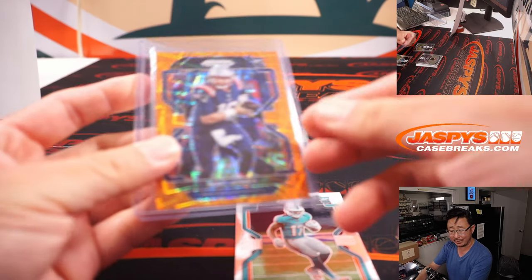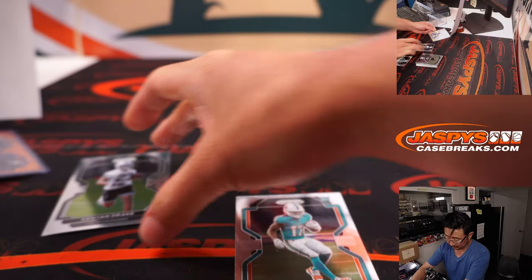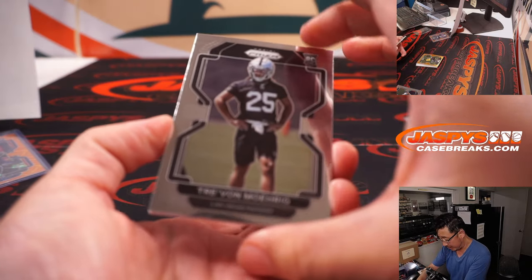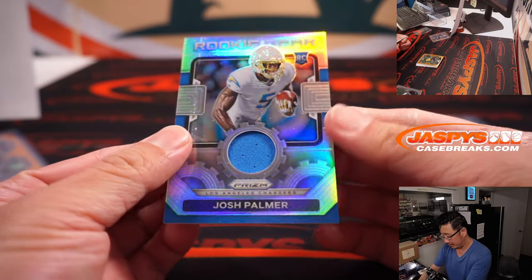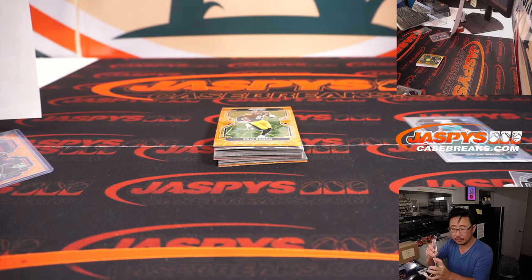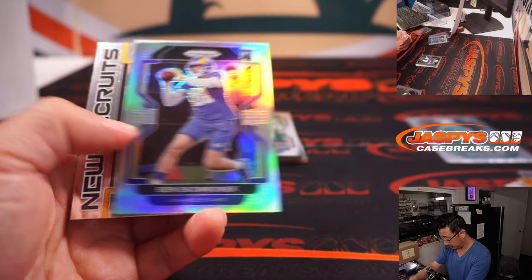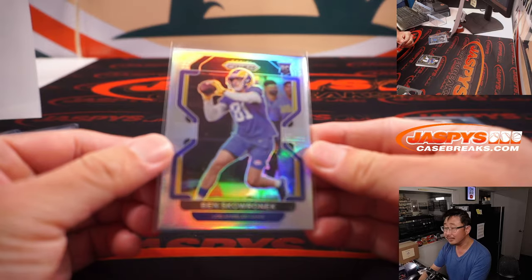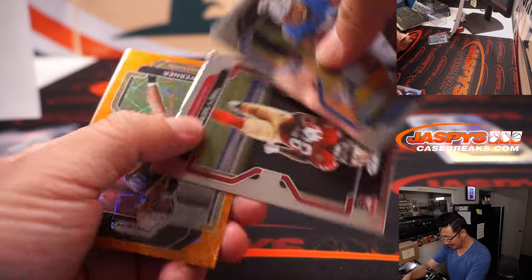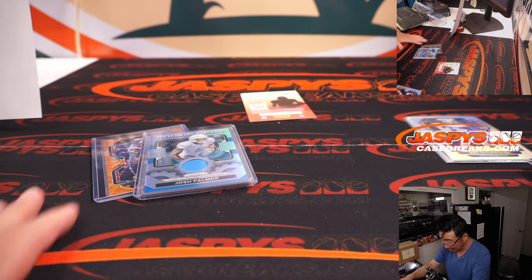Mac Jones, orange velocity or laser or whatever they call this parallel now. That's exclusive to this blaster set, so that will be for Garrett and the Patriots. Jalen Waddle for Mark and Miami. And the relic behind Trayvon Moorig is Josh Palmer, rookie gear relic for the Bolts. That's going to be for Jack. Silver Ben Skoronek, silver rookie. A relic and a Mac Jones — not bad, pretty good.